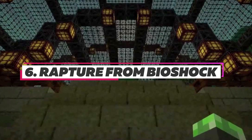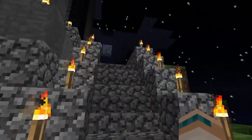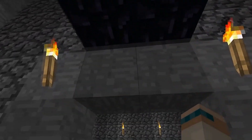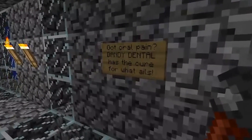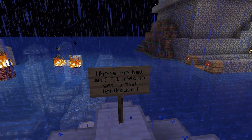Number 6: Rapture from Bioshock. Perhaps one of the best games ever made, Bioshock introduced many players to the underground city of sin and brilliance known as Rapture. As if this city wasn't difficult enough to build underwater itself, James Sush and Ian went ahead and built the city of Rapture in Minecraft underwater too. Considering that building can be difficult on land, the fact that they created a detailed and authentic version of the city underwater is just insane and wonderful.